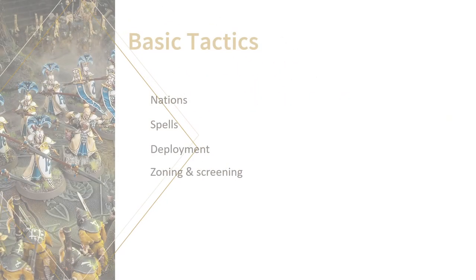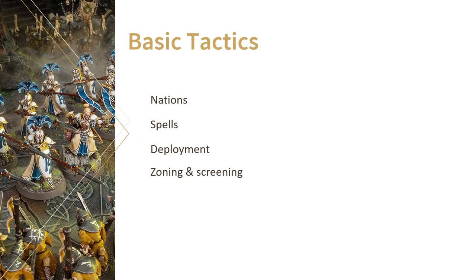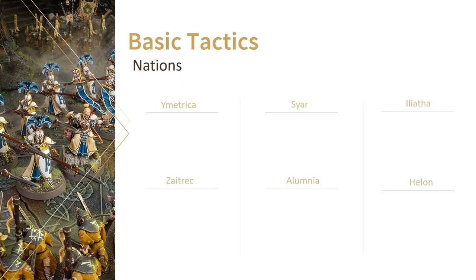After you know what role you're going to give them, you need to put them in your list and then on a table. Let's find out how we do that most efficiently. As for nations, there are some standouts. Ymetrica is not one of them though — as ever, this nation is only beneficial to Alarith units and doesn't make Vanari units shine at all.